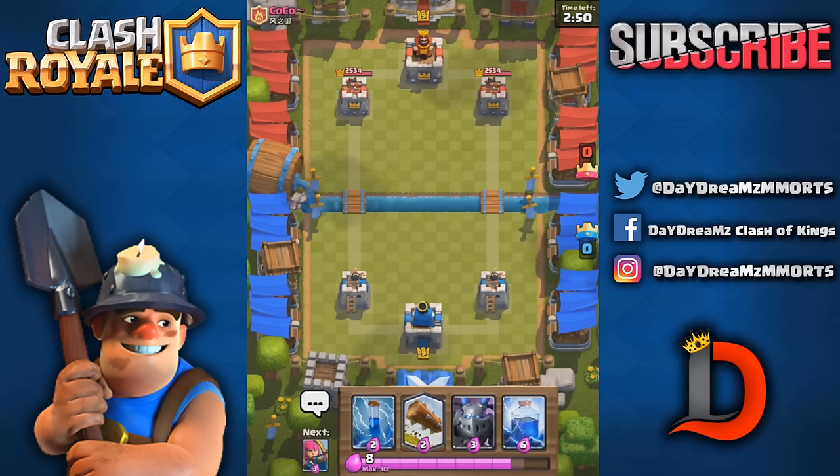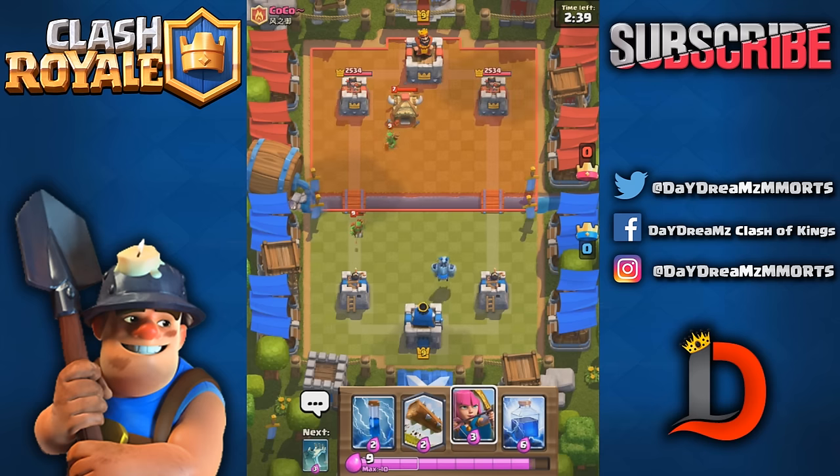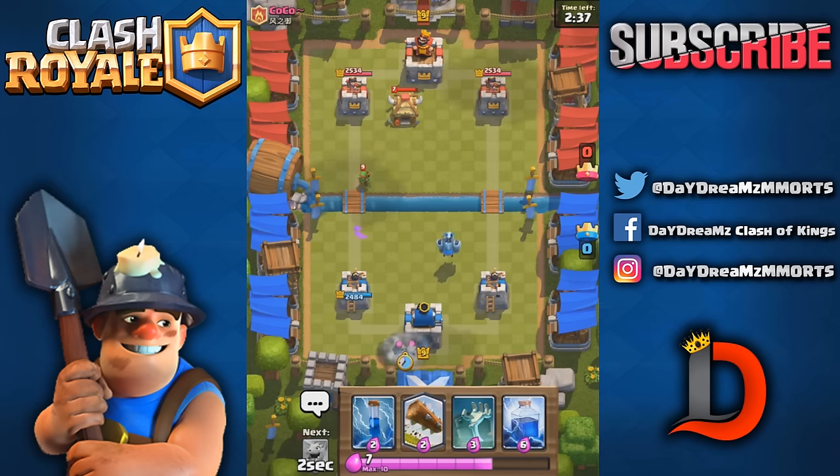I hate this starting hand — this is not good. I like princess as a starting hand. We can always lightning that for only a one-elixir loss, but we'll see how this goes.